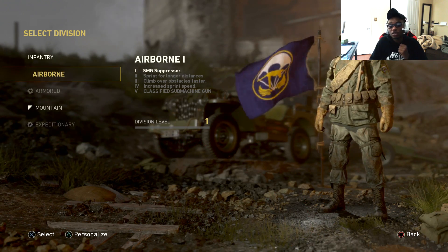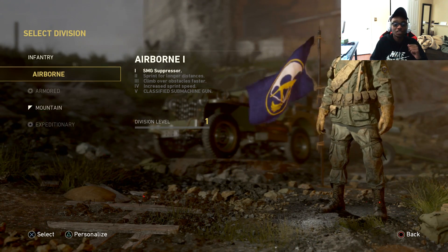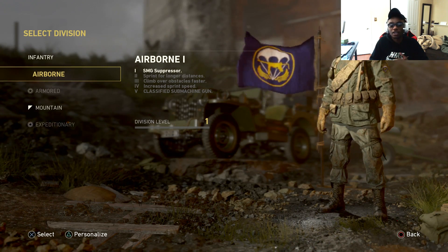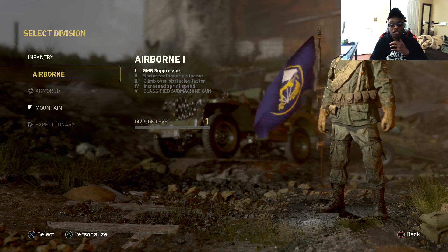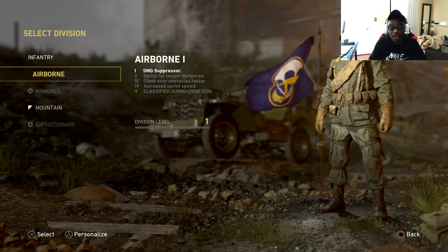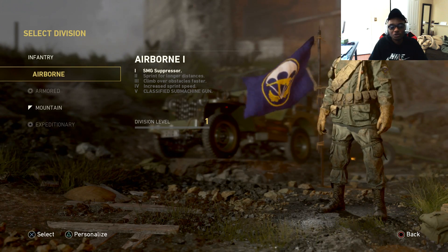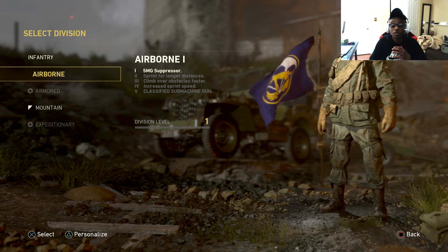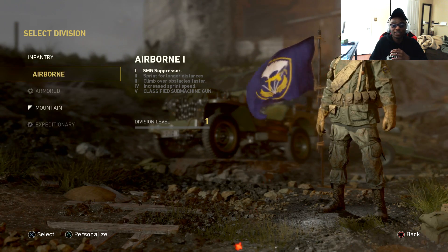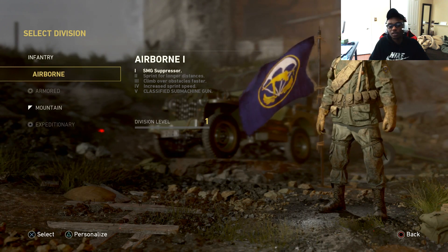Let me know what you guys think of the Airborne character. Honestly, this is one of the best characters — I suggest selecting this one first because it gives you the suppressor and lets you run faster and for longer distances. You get around the map faster, figure out the power positions, and play the map as smart as possible. The Airborne Division is definitely a good starting division to use in Call of Duty: WWII. Like, comment, subscribe if you enjoyed the video, and I'll catch you guys in the next one.